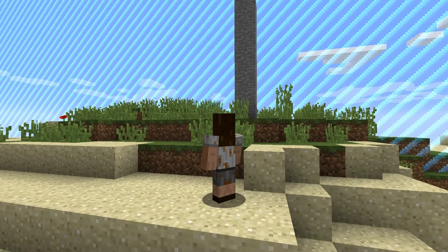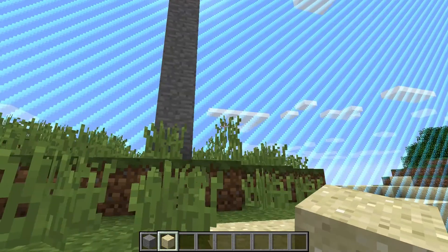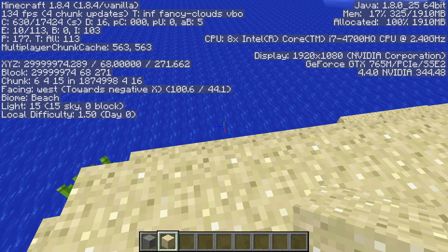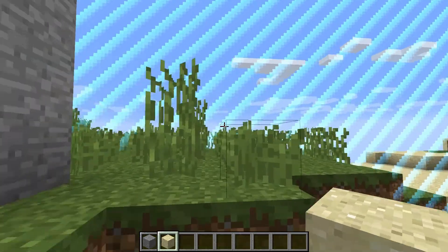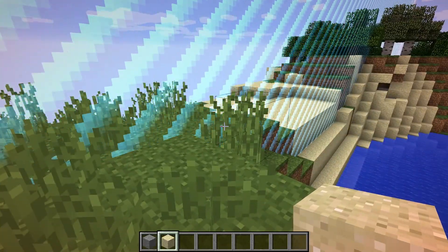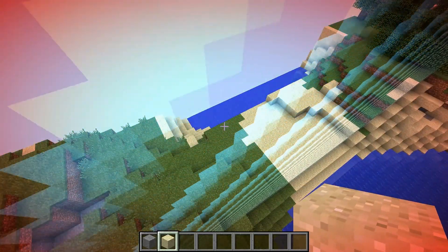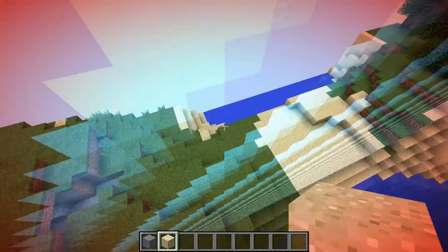Let's F5 here, if I can do this correctly. You can see if we F3, I'll aim to the ocean so you can see the numbers. We're at 29,999,974 blocks out, and 30 million is right here. This border does exist. People think that it is fake — here it is, it's for real. And the world does go a little further; it goes to the next fullest chunk from 30 million, and that's where it stops rendering.